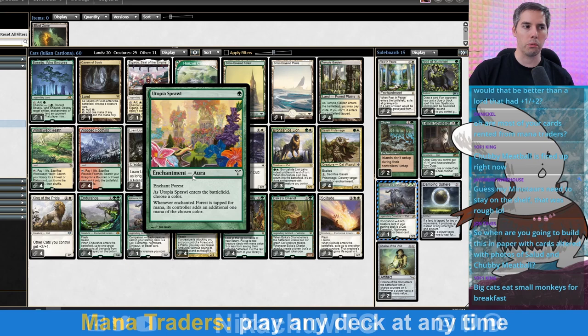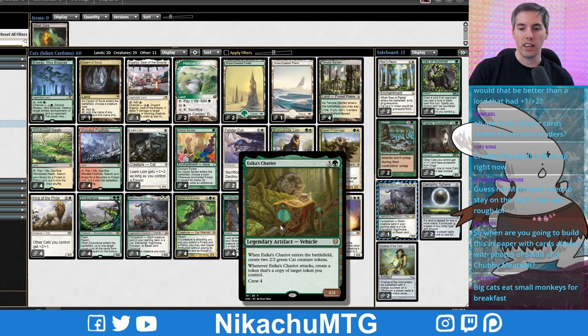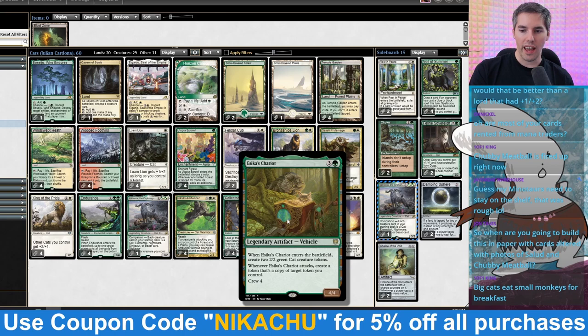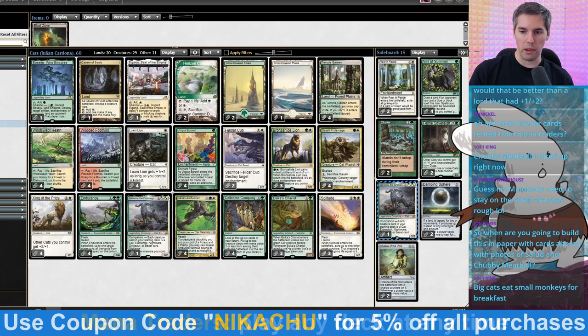This originally was an Aether Vile deck, but it was acknowledged that it'd probably be way better off as a Utopia Sprawl deck to ramp into Collected Company, to ramp into a Sika's Chariot — which, isn't this a banned card in Pioneer or something? It was definitely altered in Alchemy. ETB: get two 2/2 green cat creature tokens, and then we can crew it for four and make tokens. We get to make copies of tokens we control and attack for four. It's amazing. We have Solitude in the deck.